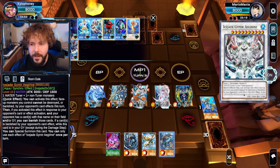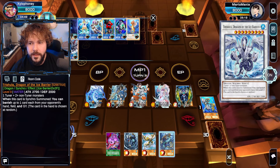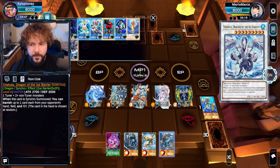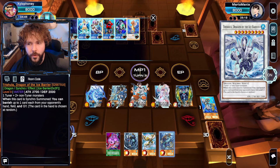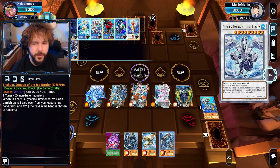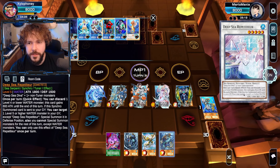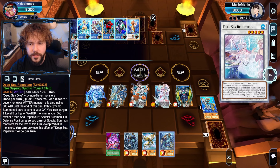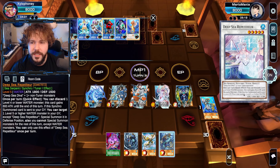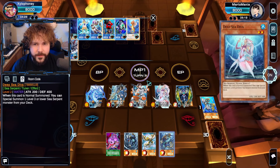So what is the play? So many good ones. Let's do stuff. I think I'm gonna go into a Trishula — but I can't do him without getting rid of only four materials. Unfortunate. Can I go into this and then something else? No, because then I'd be stuck with two Tuners, and Trishula requires two non-Tuners specifically.